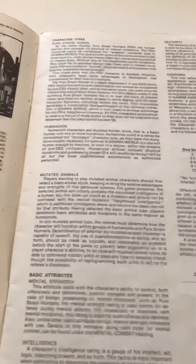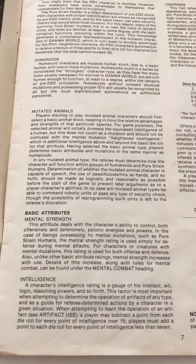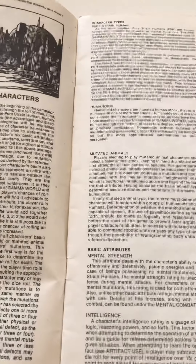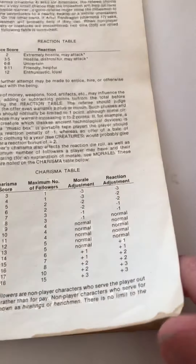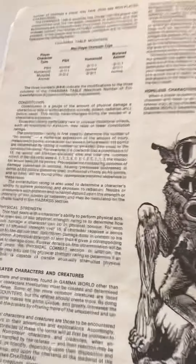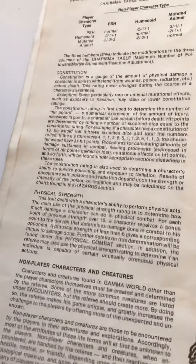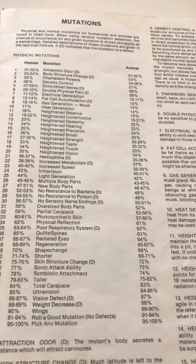The attributes are pretty much the same as in D&D: physical strength, intelligence, dexterity, charisma, and inside wisdom there's mental strength. For hit points, you would roll a number of six-sided dice equal to your constitution score, and that would never change. If you were a mutant, you'd roll on the mutation table.